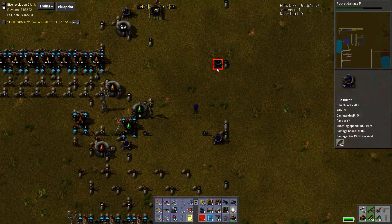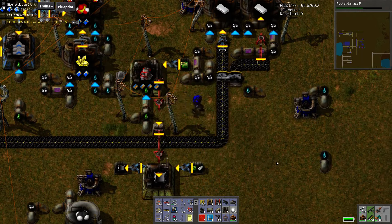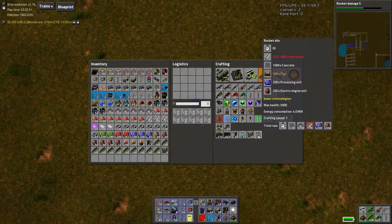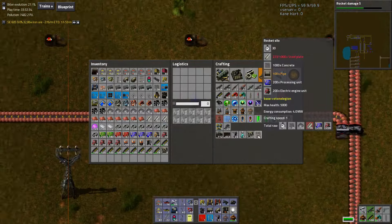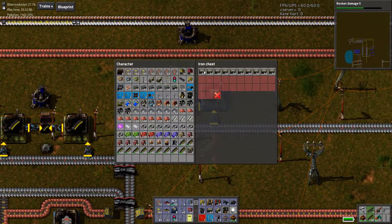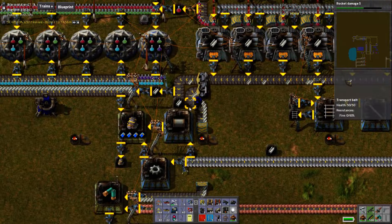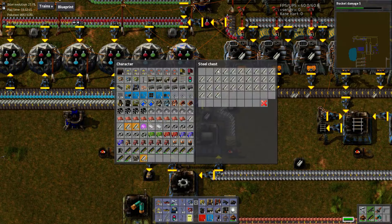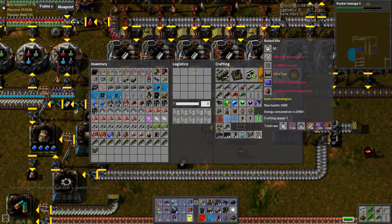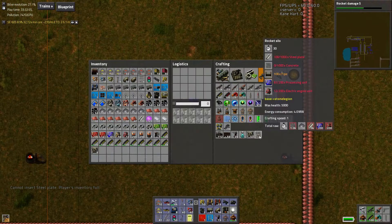Now we just need some steel and some electric engines — maybe we could do that now actually. Since you wonderful people are here and I did go crazy on our electric engines, which is great. There we go — some steel, some pipes, and then some steel. And did I say rocket defense? I meant rocket silo — that's what we called it a long time ago but it's a little different now.